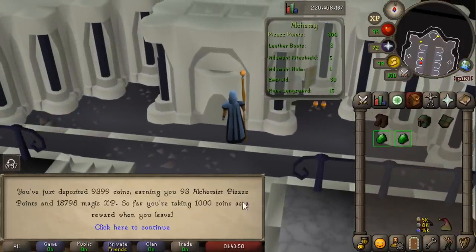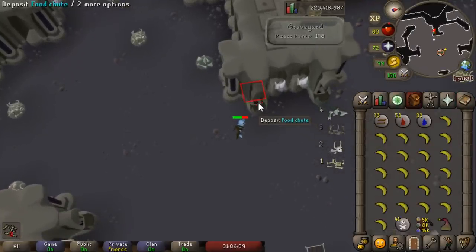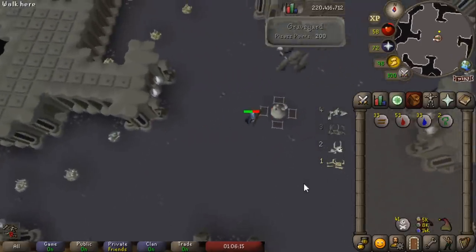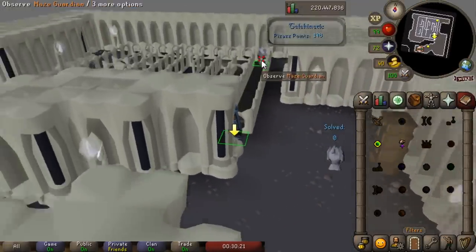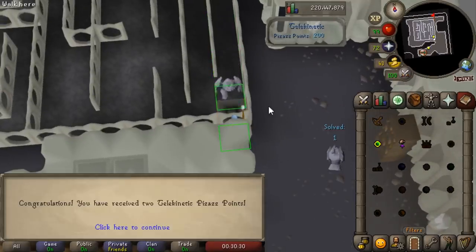Rune Light made the Alchemist room really easy and fairly AFK — this room took me just over an hour. Graveyard is not the slowest room, but it is the most clicking and it's annoying because you're just very slowly draining HP. But we finally did it — there are 200 Graveyard points and we're never coming back here again. The Telekinetic room was pretty easy — Rune Light makes it brain dead, they tell you exactly where to stand. I think it was actually the most time-consuming though, taking me almost an hour and a half.